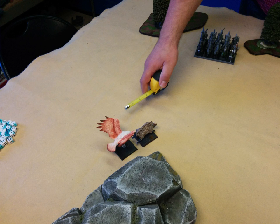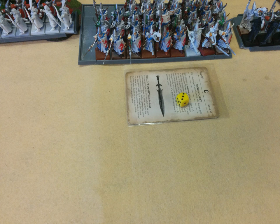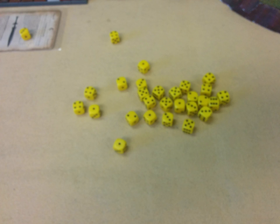We move on to turn two. No charges. The Dragon Princes backed up and the eagle flew around behind my pig. Magic is 5 to 4. Hand of Glory is cast on the Seaguard giving them plus 3 to their ballistic skill. Drain magic is cast on the Minotaurs to remove Wissens Wildform, but I dispel that. We move into shooting — every single Seaguard takes their shots at the Minotaurs, and what I'm showing here is that only one wound happened after all those hits on twos. That was pretty funny.